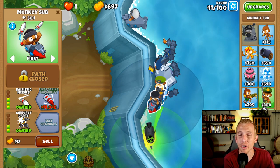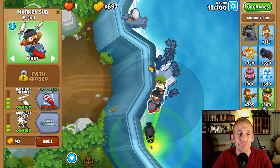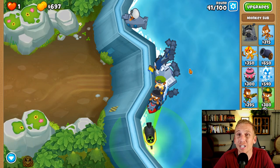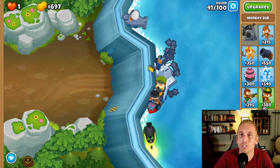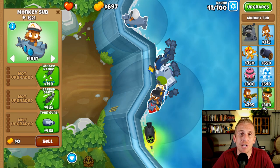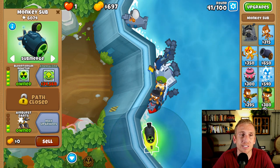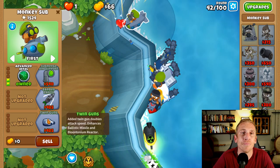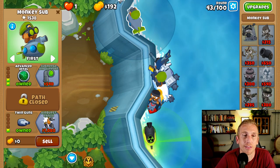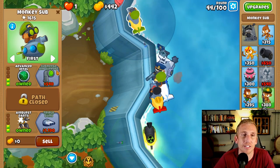This is going to be sort of like the grand master ninja strategy, just in reverse. Instead of all the towers buffing the main one, we're going to have the main tower buffing all the other ones. So with that speed boost plus the airburst speed boost, these ballistic missiles are going to go crazy. We're going to turn one sub up top to the exact same thing as the bottom - longer range, advanced intel - and use it for popping as well. Definitely go top path, then bottom path, then top path again. That's the safest bet to make sure you have enough adequate popping power.